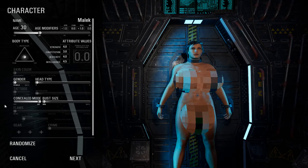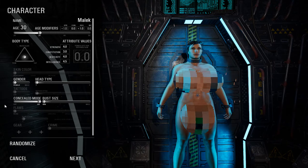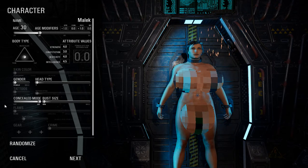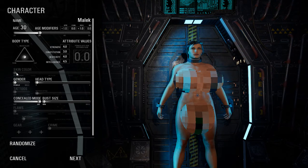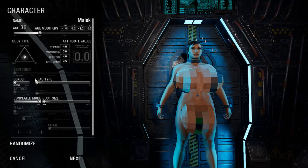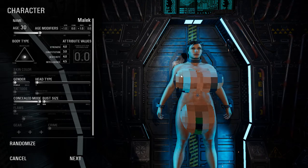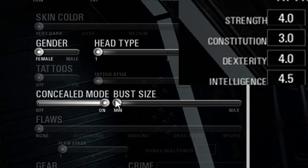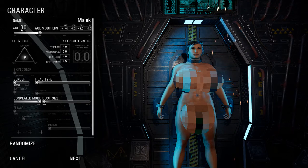What's up guys, today I will show you how to build your character, which I recommend for new players. You will have access to all the survival blueprints and it's a good build for strength and endurance. I recommend you set the size of either the bust or the testicles to the minimum, so you can bring intelligence to 4.5, and set the age to 30.